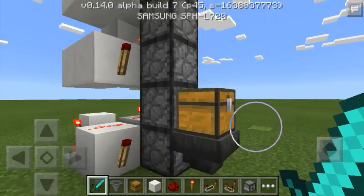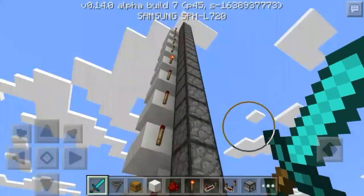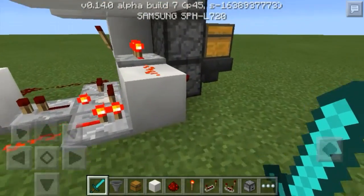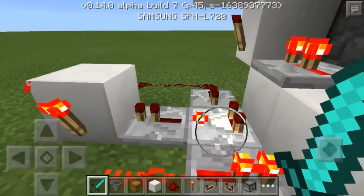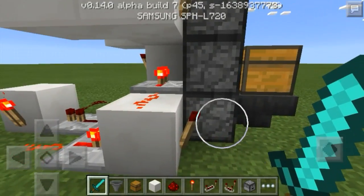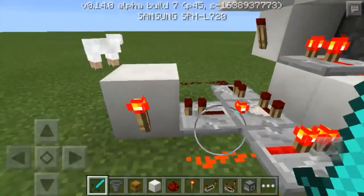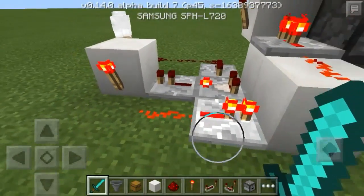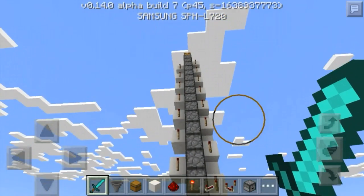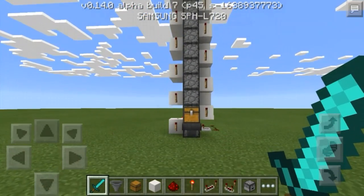You can put one item in and it will go all the way up to the top automatically — the clock doesn't have to be running all the time. So how that works is this comparator detects when an item is in this dropper right here, and it powers itself, creating a clock. And then this right here is our output of that clock, and it goes into this line of torches going all the way up. Basically the torches go and activate one after the other.